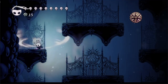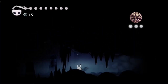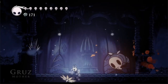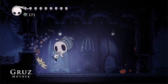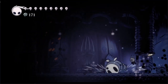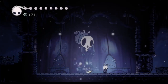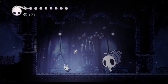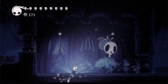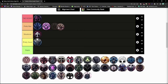Dream Shield is found in the room below the Seer in the Resting Grounds. It costs three charm notches and creates a floating shield that can block projectiles and collide with enemies for 1x nail damage before recharging for two seconds. Its only synergy is with Dream Wielder, making the shield 15% larger. The defense it gives is limited because 90% of the time the shield won't be in the right spot to block anything. Dream Shield is pretty bad.